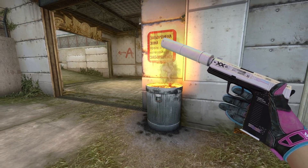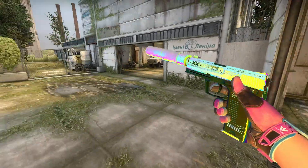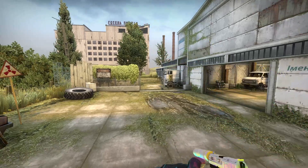And a cool thing you can do with this new skin is if you come on Cache and go over to this trash can and stand in it, when you inspect the skin, it goes absolutely crazy.